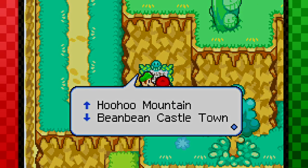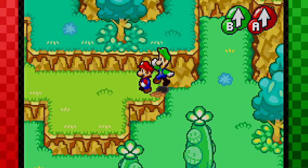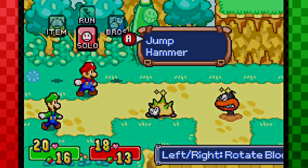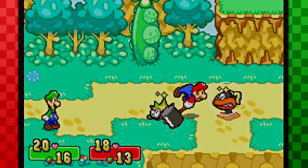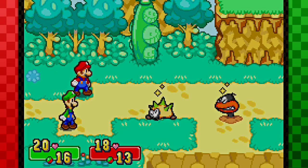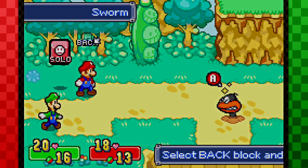Let's read this sign. Hoo Hoo Mountain to Bean Bean Castle Town. Ooh, we're headed down to the town. Downtown. Alright, let me hit this guy — he looks like Daffy Duck. If Daffy Duck were like an earthworm, that's what it would be. What are they called again? They're called Sworms. Sworms — that's so stupid. What is a Sworm? Like a slothy worm? What does it even mean?